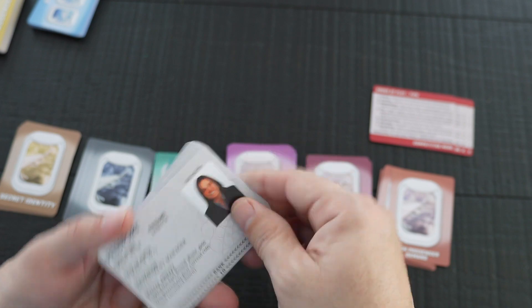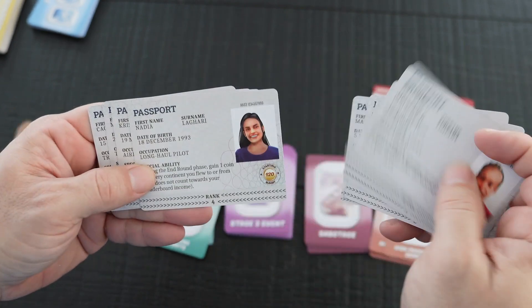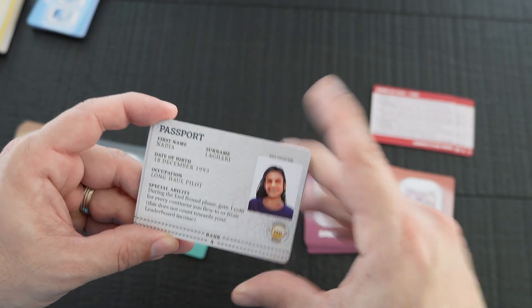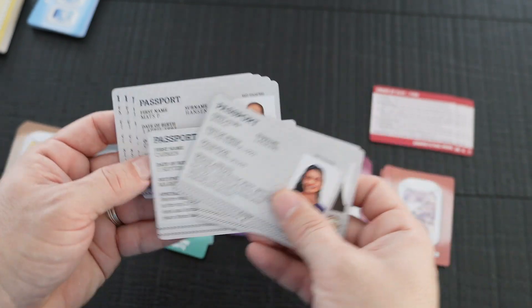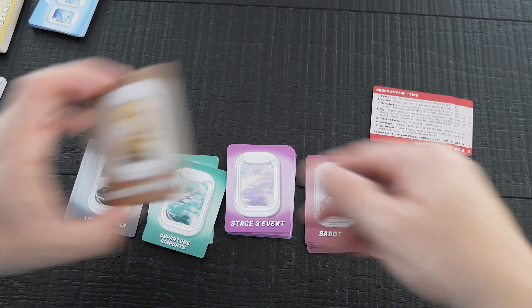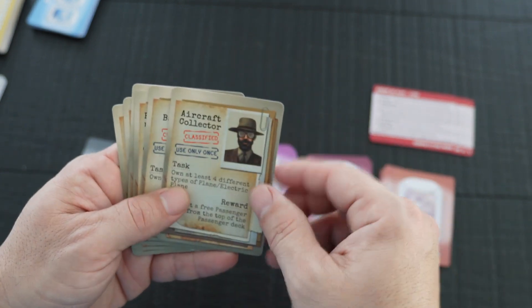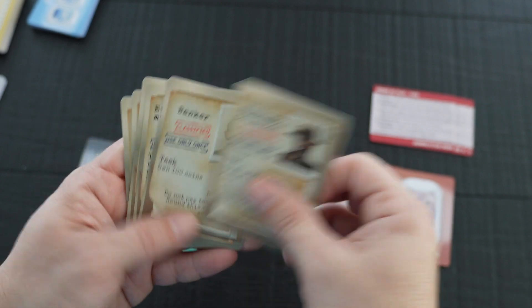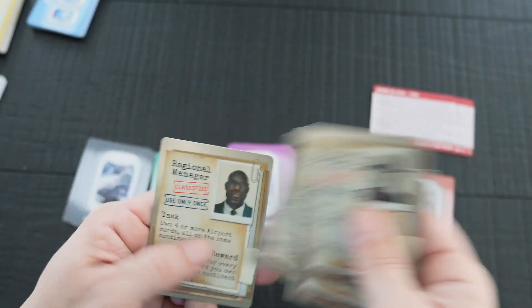There are 10 player cards that basically look like passports, showing your starting budget and a special ability, date of birth, naming information, and a ranking on the bottom. They all look the same on the back. You also get six secret identity cards — aircraft collector, banker, environmentalist, angler, mafioso, and regional manager — each with a one-use task and a reward.